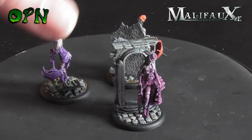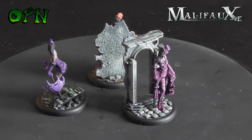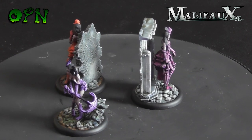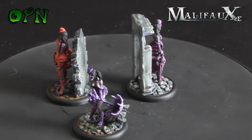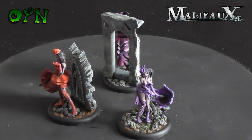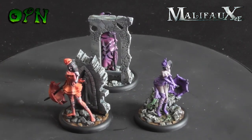Now we've got three Rotten Belles. I've only used these once or twice in game, but they've got a really cool attack ability called Lure, which is really good — it lets you pull your opponent into your attack range, which is really cool.